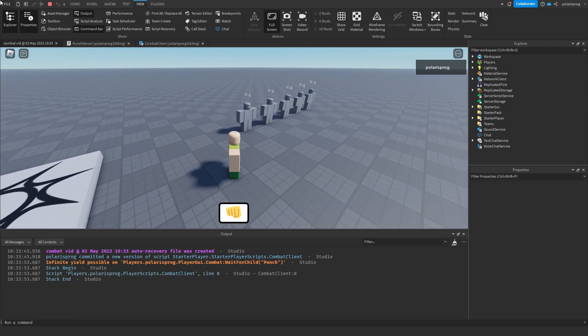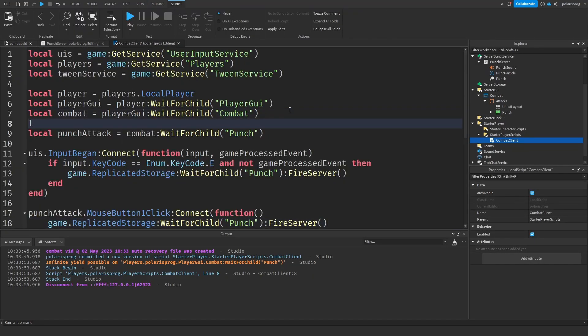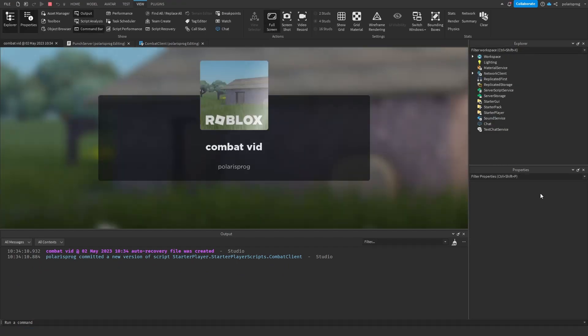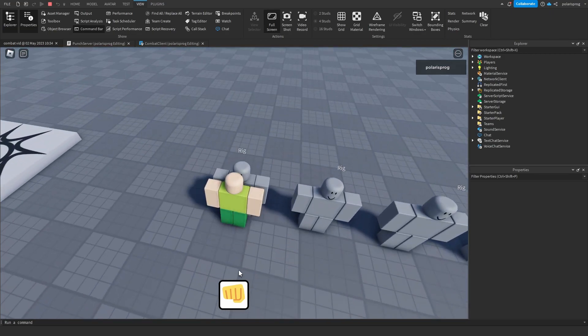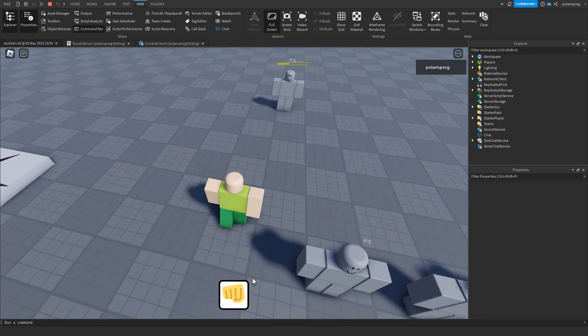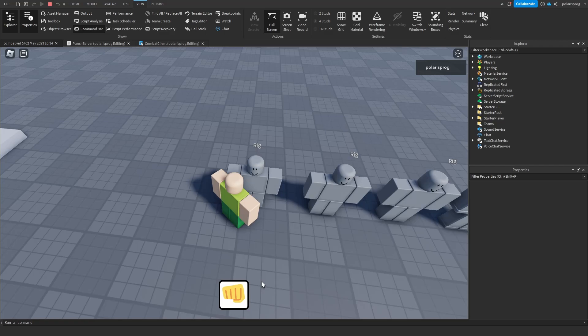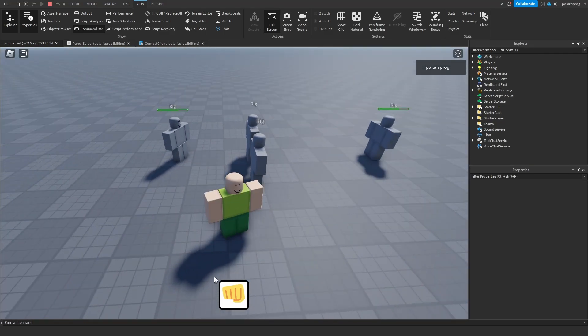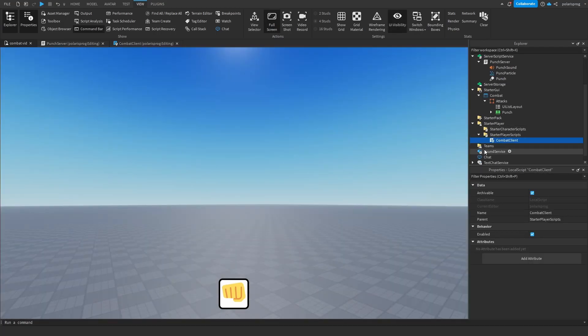It looks like it's not really working — infinite yield. We need to get local attacks equals combat:WaitForChild('Attacks'), and then punchAttack should be attacks:WaitForChild('Punch'). Now hopefully this will work. I'll punch this guy — yeah, that's good, I like that a lot. So now we have mobile support, and if you punch and try to repunch, the cooldown will still work because we are calling the same remote event.